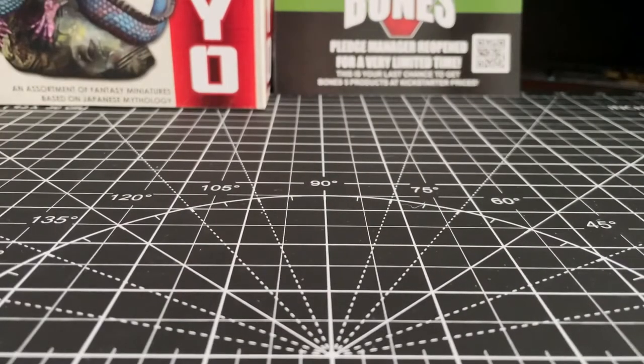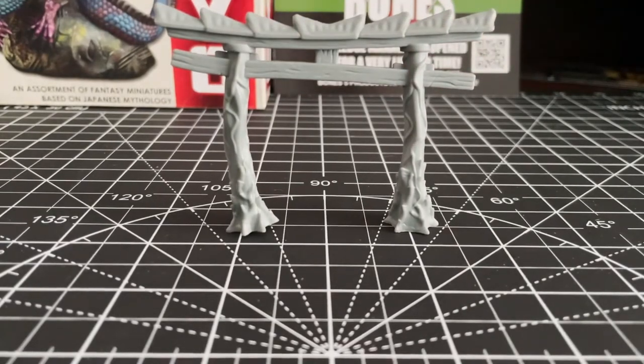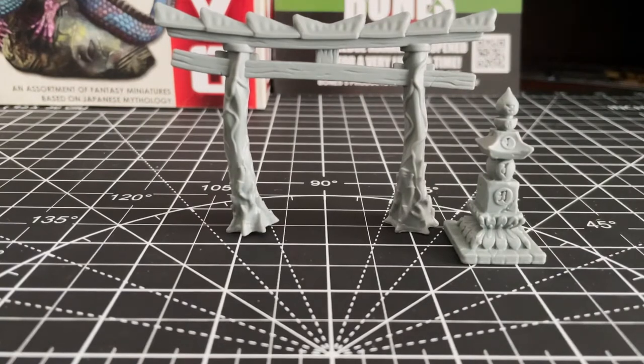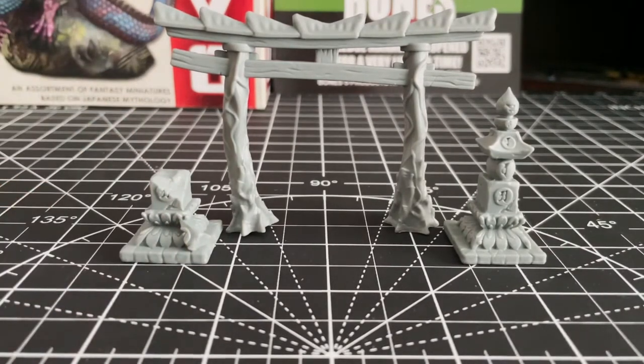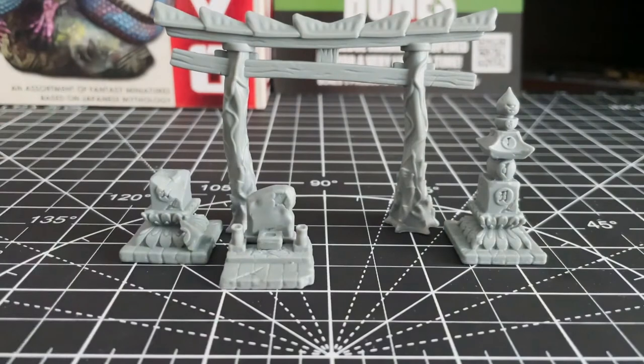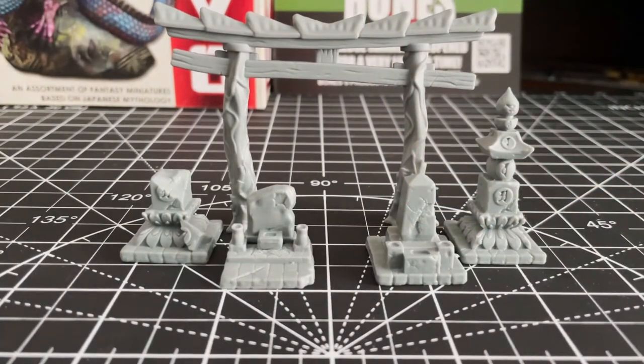We start things off with a little bit of terrain — we have an archway and a few shrines. This terrain will go particularly well with the Yokai add-on which has its own small terrain piece; we'll be reviewing that set in a separate video. This little collection sets the scene for the set going forward and is probably the best little group of minis to paint first from this collection, as you can work out your color scheme here before attending to the rest of the minis.